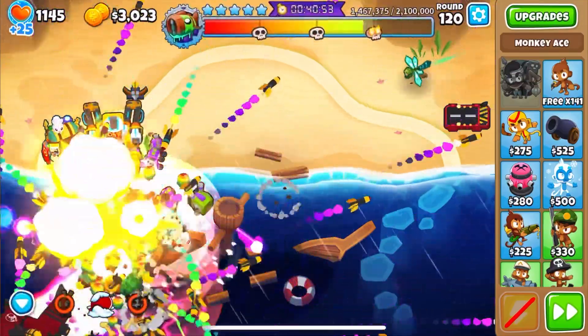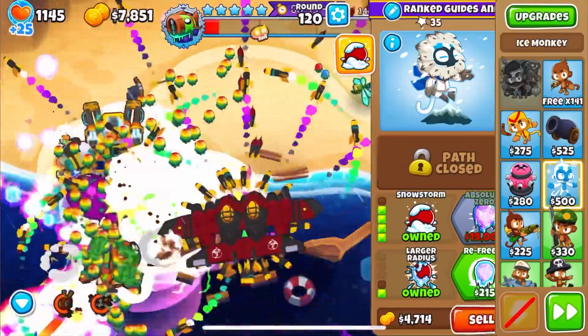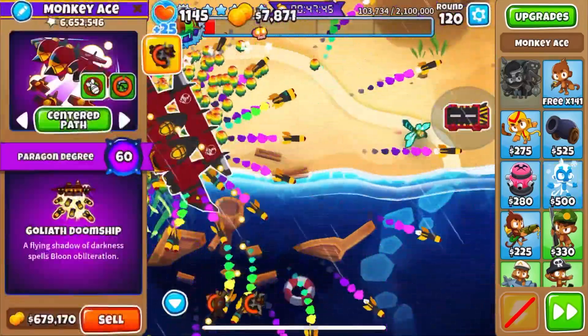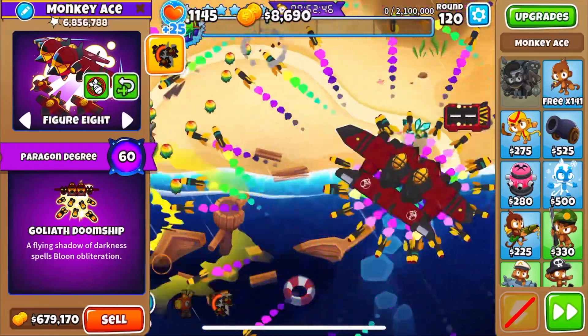Now tier 5 is not fun. As you can see, the bomb ability annihilated it, but the Engineer is just a little bit too weak to be able to do the full thing. So you really need to try and push up the level of the sentry paragon by round 100.